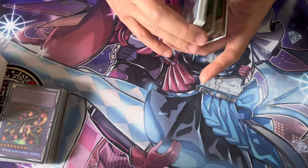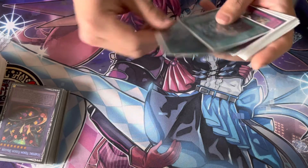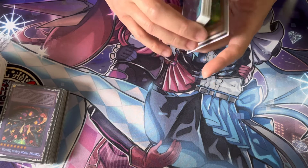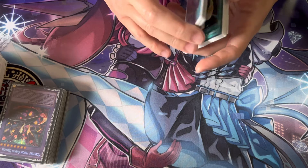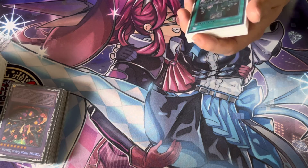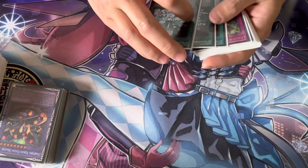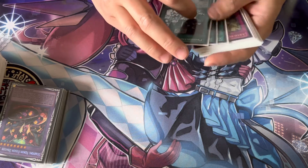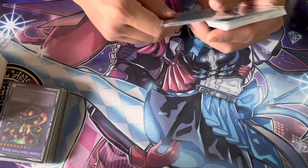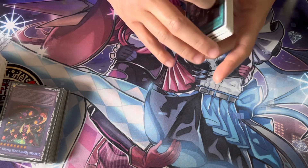My rounds: Round 1 I played against a Glue Eater deck — Barrier Statue, Fossil Dyna, Inspector Boarder, set 4 pass. I beat him 2-1. Round 2, Phantom Knight — beat him 2-0. Round 3, Despia — beat him 2-0, at a Mensa player. Round 4 I lost 0-2; lost the die roll and bricked game 2. Round 5, 2-0 Pendulum Magician. Round 6, 2-0 Altergeist. Round 7, 2-0 another Phantom Knight. Round 8, I 2-1 Tri-Brigade Lyrilusc. Round 9 I lost to Sky Striker 1-2. So that was the match of the day — no Prank Kids, no Flundereeze.